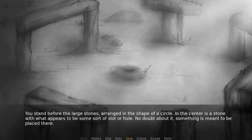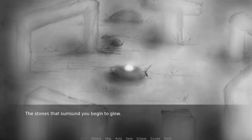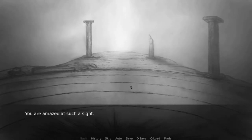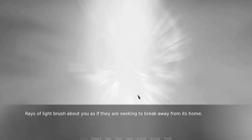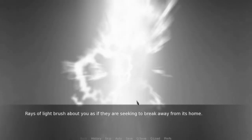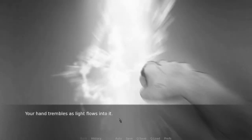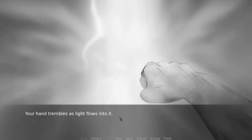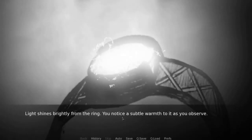I want to save. We're going to go back into this place and use the ring on it. You remember the ring you found and point it towards the light. Your hand trembles as light flows into it. Before you can think, the ring begins to burn and you stumble back. Light shines brightly from the ring. You notice a subtle warmth to it as you observe. We did it!